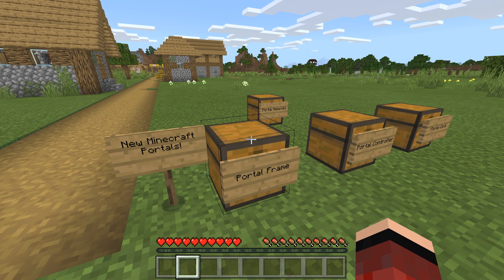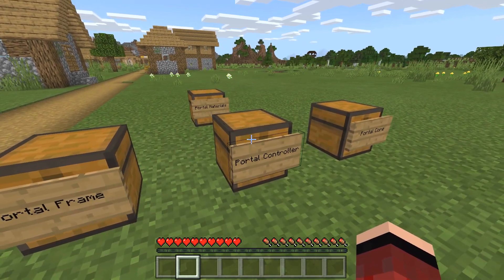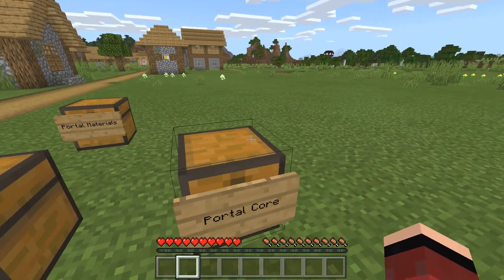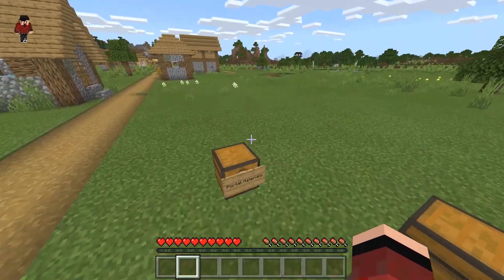In order to craft these new portals in Minecraft, you're gonna need a portal frame — this shows the crafting recipes on how to craft them. You're also gonna need a portal controller, which you'll be placing on the bottom left of the portal. Last but not least, we have the portal core, which will signify which portal you want to go to.